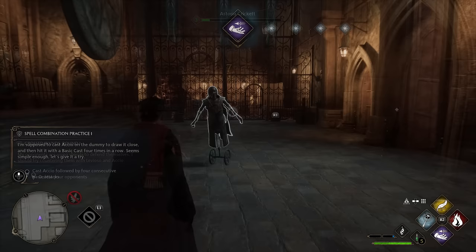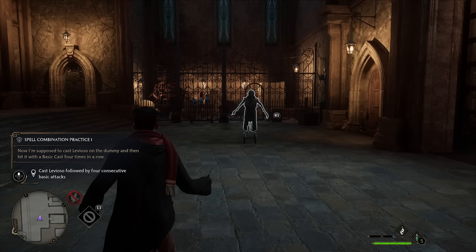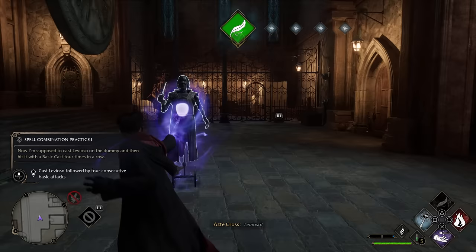Cross Wands also has a training dummy you can practice on. The kid who runs it gives you spell combos to try, which is great for initial practice. What we didn't see was any way to train freely with a dummy and practice whatever you want — granted, this may be locked behind progression. Otherwise, it's going to get very boring practicing the same spell combos over and over.